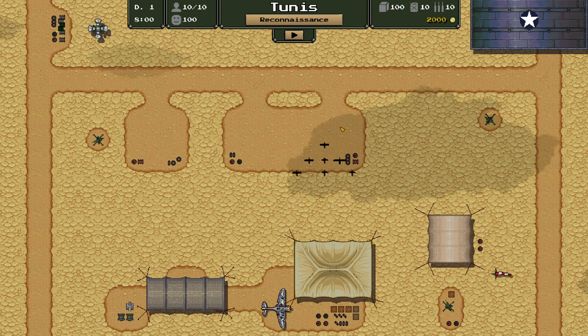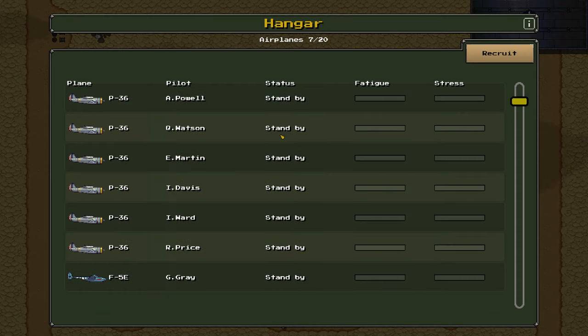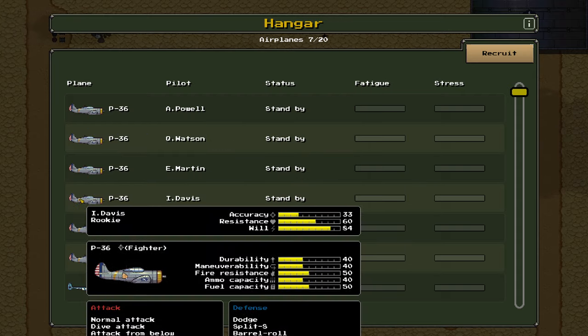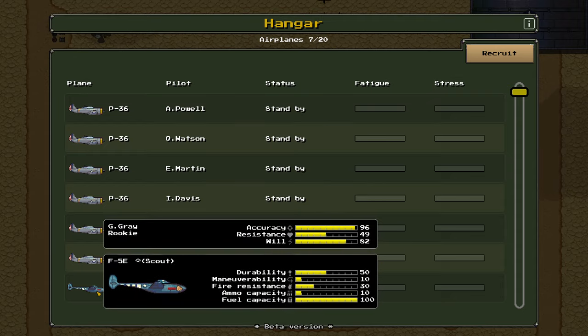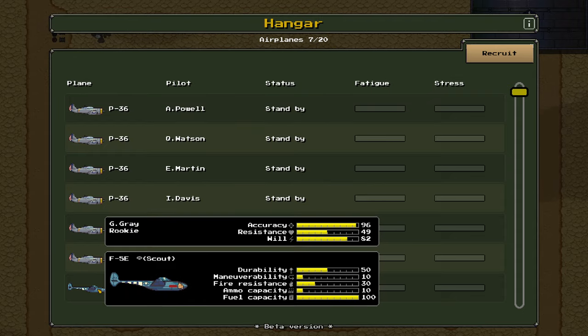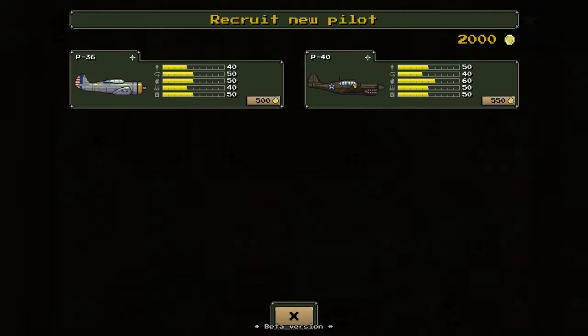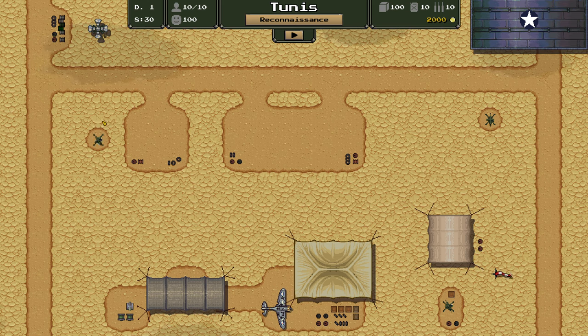We've got the hangar where we know the status of all our planes. One plane is a scout plane, which we'll use for a very specific purpose. We can recruit more pilots and even get some P-40s, which have slightly different stats — not huge differences but significant. We'll talk more about stats and what they mean as we go. But let's run a reconnaissance mission first.